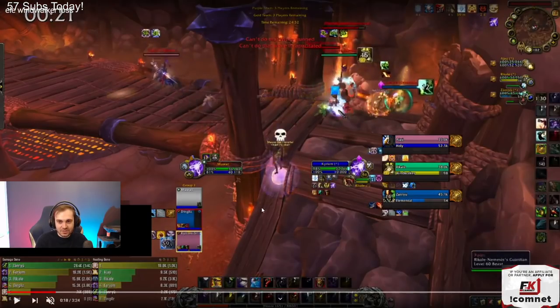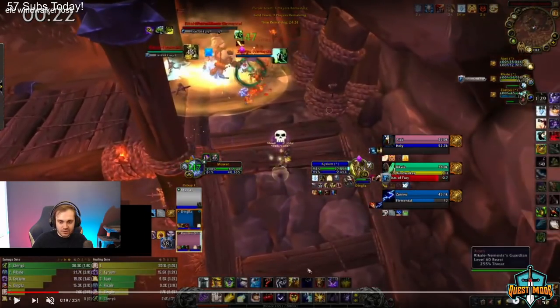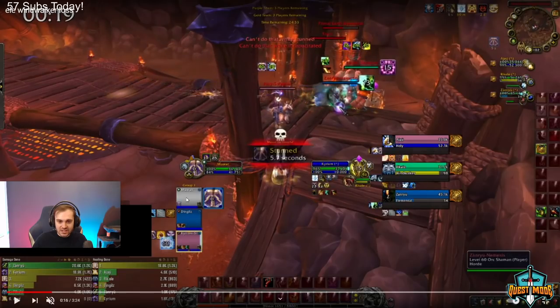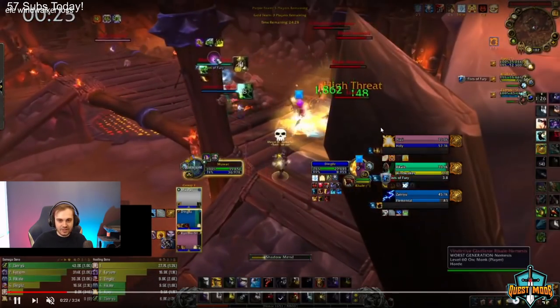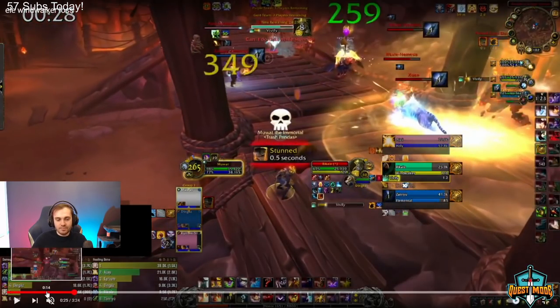Okay they push in, get double stunned — I feel like your guys shouldn't be getting double stunned there. Ret pala pushes in, hodges you, you dome. There's no real reaction. Are they still in stun? They're not in stun — your ret is down the ramp, doesn't get the hodge because the guy legs it. You throw a dome out and they're just like, no, we're off. Try and use the dome on the double stun. I don't even know if you could dome this — this is like Chuckle Brothers over there getting double stunned.